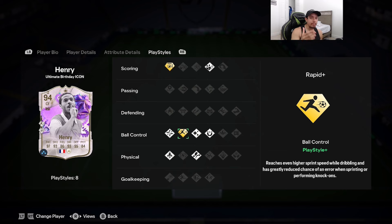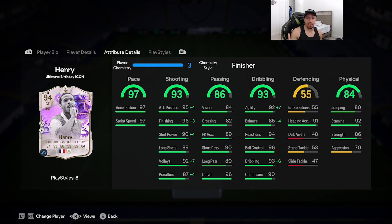What's the best chem style for Honoré? I'm going to give him the Finisher chemistry style. Pace is basically maxed out, shooting maxes out with Finisher — attack positioning goes to 99, finishing 99, shot power 94. Agility gets maxed to 99, balance 89, and dribbling maxes out at 99 as well. This card is looking very, very overpowered.